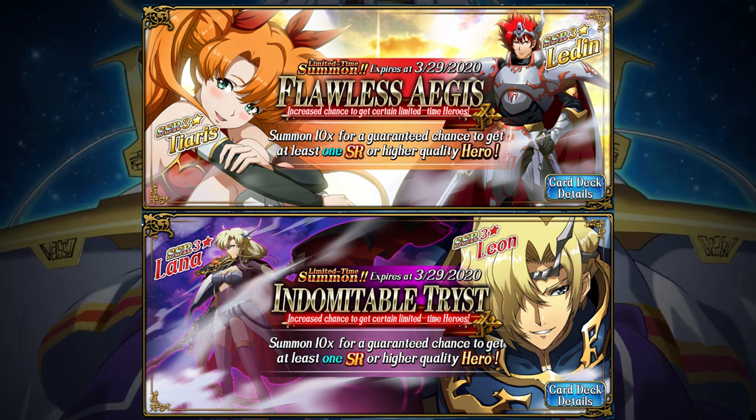Unlike normal summoning banners that come and go on a rotation, these are available for two weeks after the creation of a new account. If you start the game today, you'll have access to these two banners for two weeks. It's important to note that these aren't destiny or focus banners, so it's possible to pull off-banner characters even on your first SSR. That means while you do have an 80% chance of getting one of the featured characters, you have a 20% chance of getting a totally different SSR character.